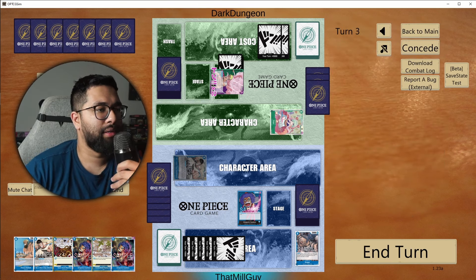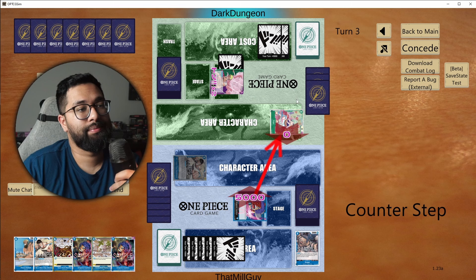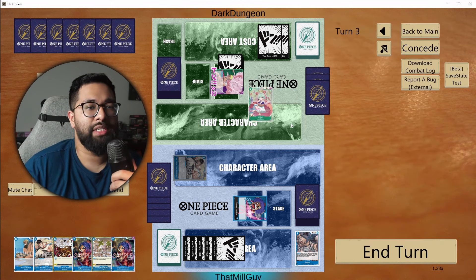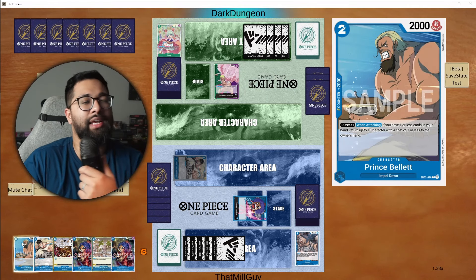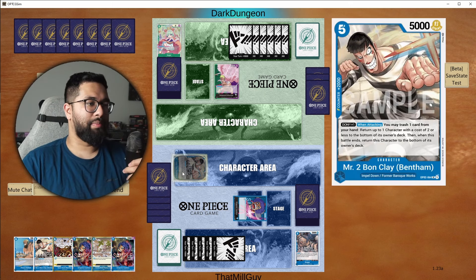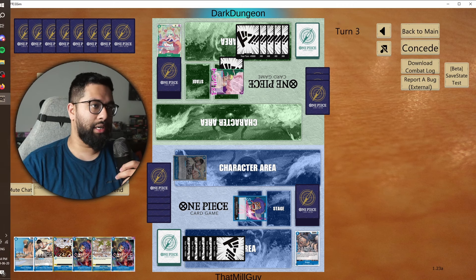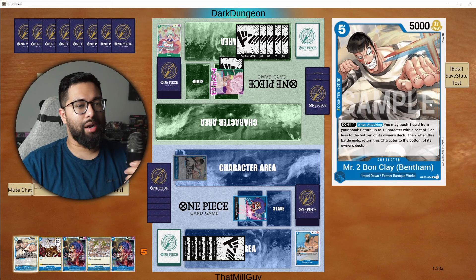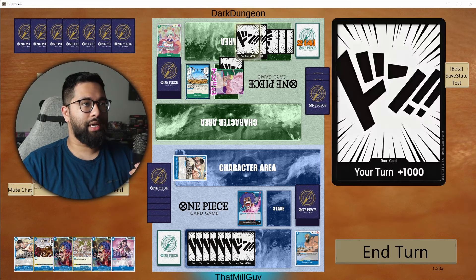So now we're able to kill this. Is this a forced rest? I think it might be a forced rest. If I play Prince Bellet... I might be able to protect this one a little bit better — I have two 2k's in hand. Trash that. We don't want to play Mr. Bon Clay, but we will if we have to. So they don't untap. Cost of 5 or less — it's nothing I really want to play right now, I don't want to play into that.